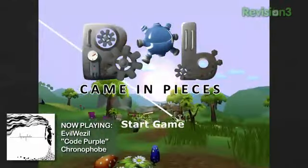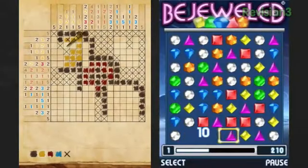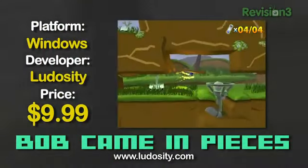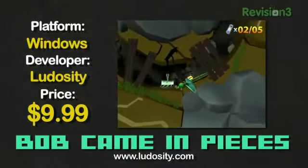Bob Came in Pieces is a puzzle game, which is sort of a nebulous term. Picross and Bejeweled are both puzzle games, so what does that even mean? Well, Ludocity's new puzzler is one part Lunar Lander, one part classic adventure game, one part physics building game, and one part Pixar.